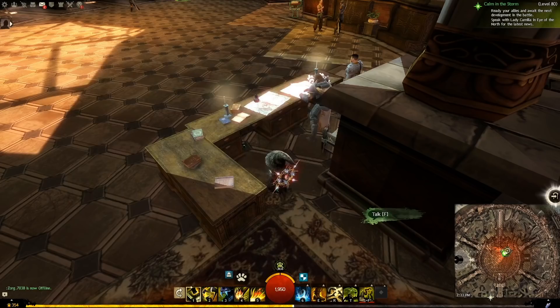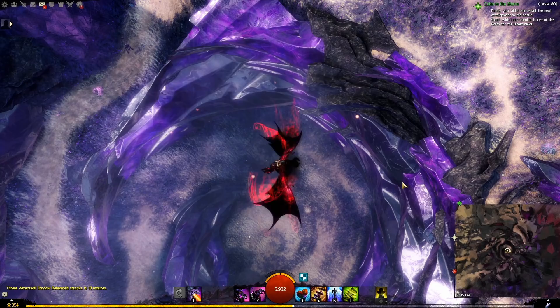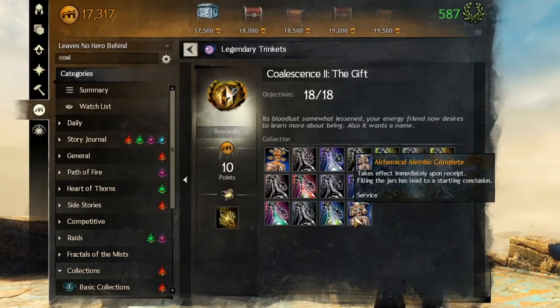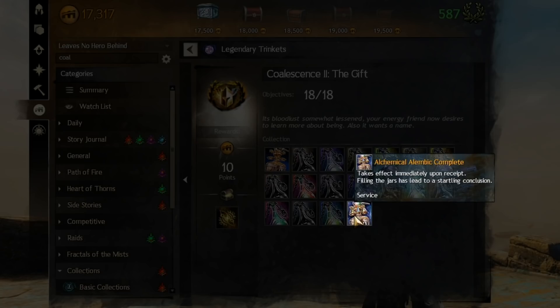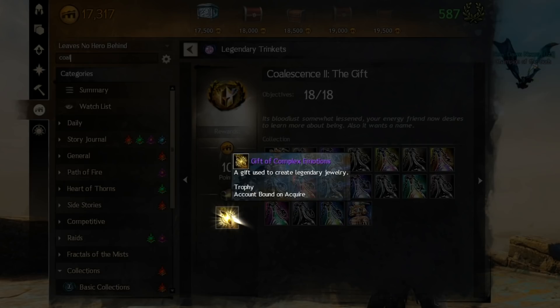Bottle of Shame empty: found under the table in the Seraph headquarters in front of Logan — of course. The entrance is here in Divinity's Reach. Bottle of Shame filled: found approaching Glint's lair in the Desert Highlands. Alchemical Alembic complete: once all bottles have been found and filled, use the Alembic apparatus that you bought from Glenna to complete this step. Completing this gives you the Gift of Complex Emotions — save it for later.